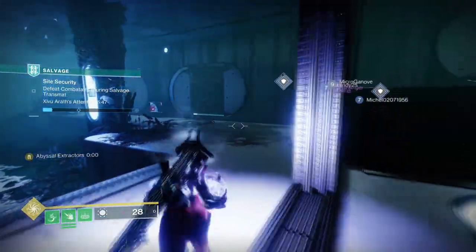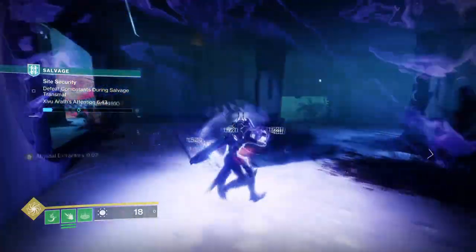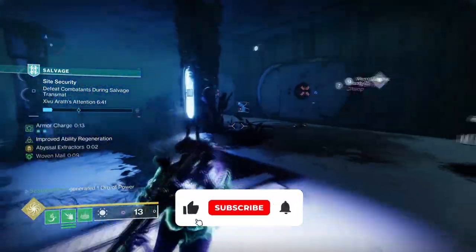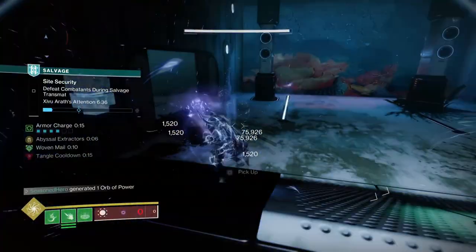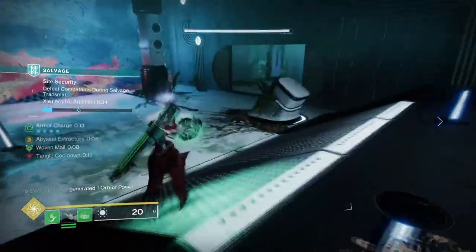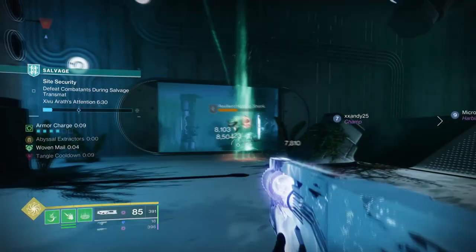Hello everyone and welcome back. In today's off-meta build, we'll be pulling off our dream of becoming a Destiny 2 basketball player via Strand and Void combo, utilizing the Ruinous Effigy's Void effect and Strand's Tangle, with the ability to throw balls at a target in a sort of basketball-themed build.